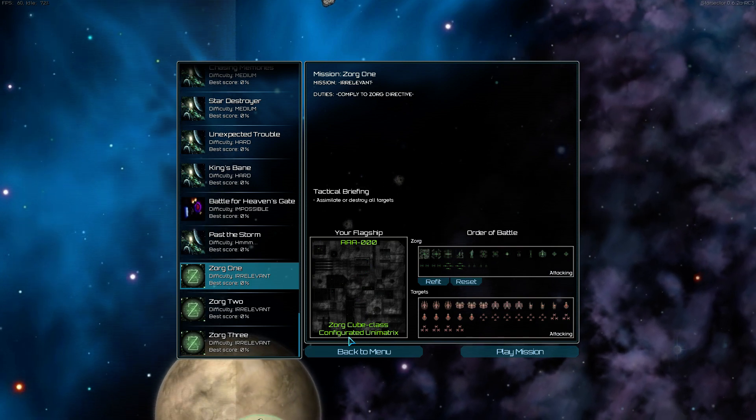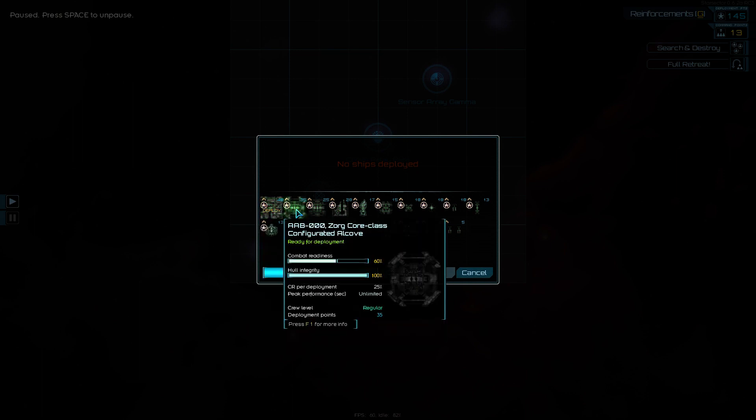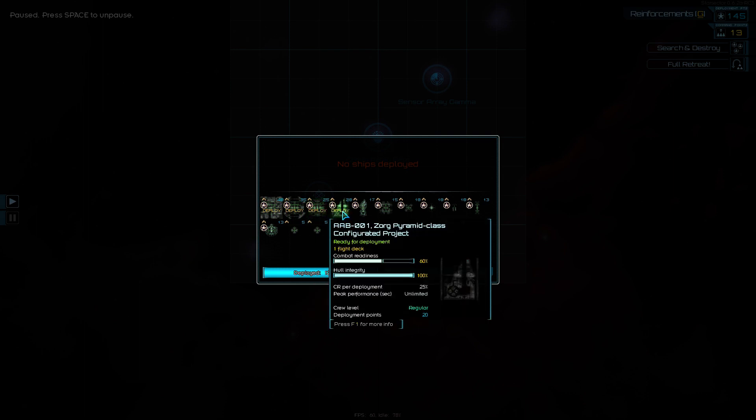Zorg cube class configured unit matrix. So if you haven't figured out, these are based on the Borg, a Star Trek race who are also really powerful. I remember that ship.